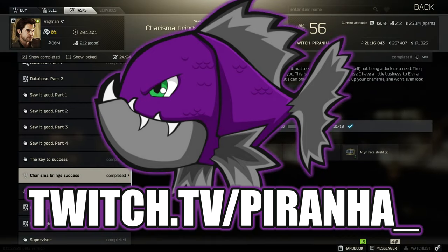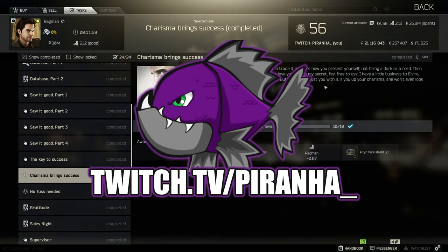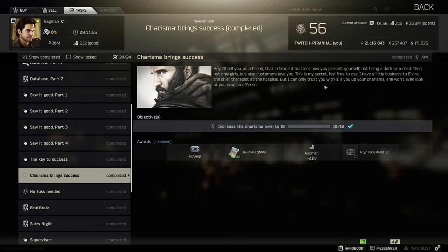Hey guys, and welcome to Ragman's 16th task — Charisma Brings Success. For this one you just need to increase your charisma level to 10.